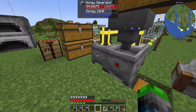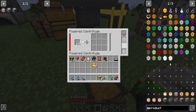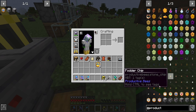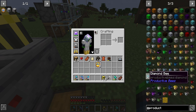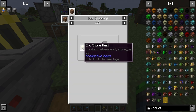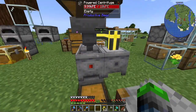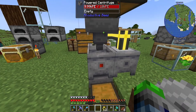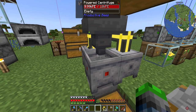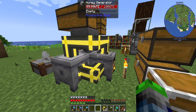It seems to just be humming along. I want to have all the slots filled up with speed upgrades. We do need to get diamond bees and emerald bees — diamond bees you get from ender bees. We just need to get some endstone, poke it with a sword, and let it do its thing. Now we've made this process a whole lot quicker!